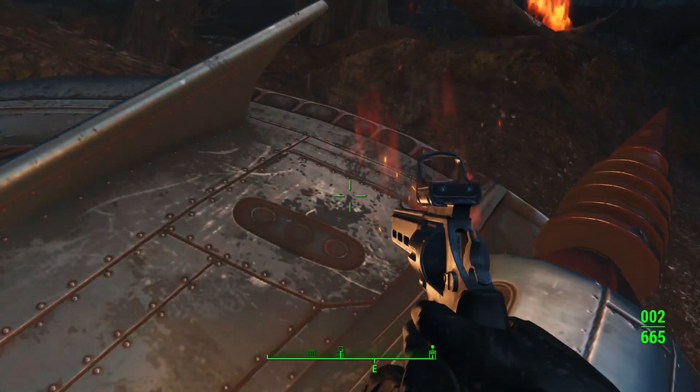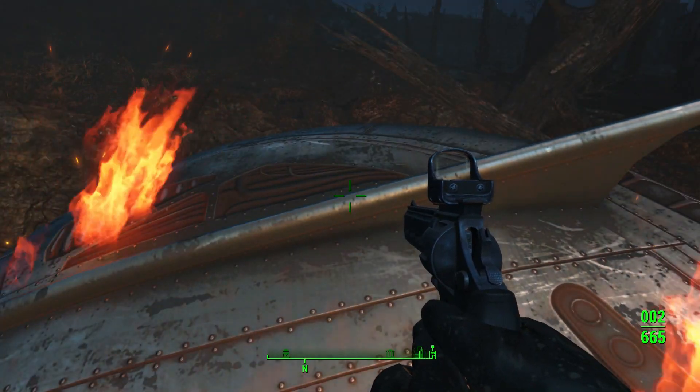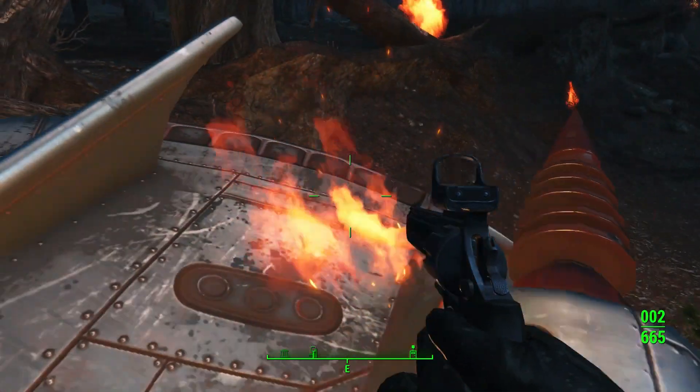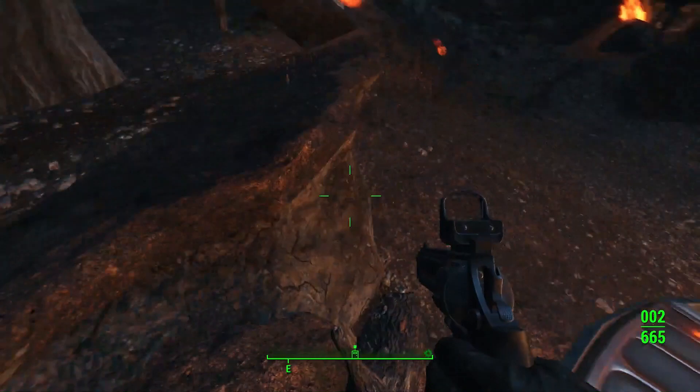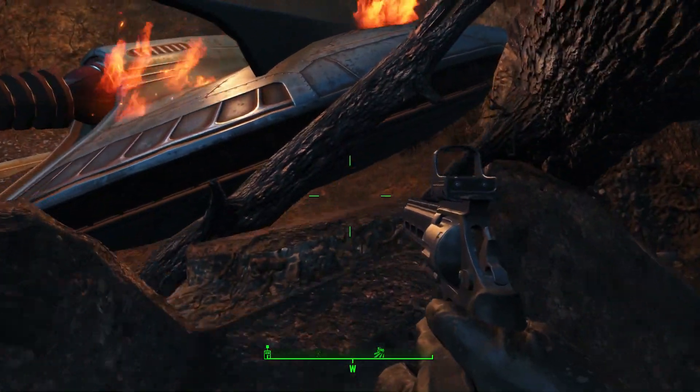Hello everyone! I just found a UFO. It's east of Overland Station and I'm gonna show you the map in a bit because there's more to it. There is a crash site of a UFO and you can't get into it, so I tried to shoot it.